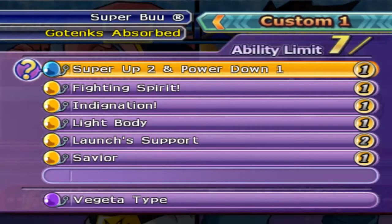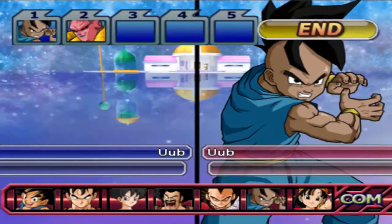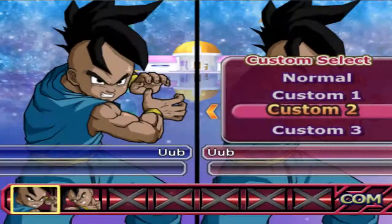So this time we are testing Fighting Spirit. We're already seeing how good Fighting Spirit is going to be on Oob, so we should just go for set precedence. And we also got the same build for Oob — Key Up 2, Super Minus 1, Launch Support, Ignondation, Fighting Spirit, and Power Rage with Freeza AI.